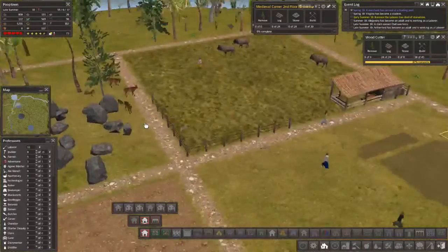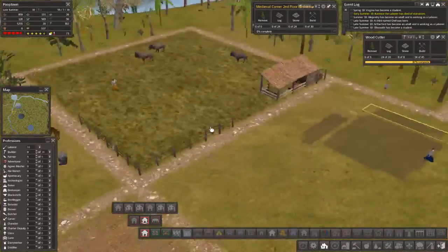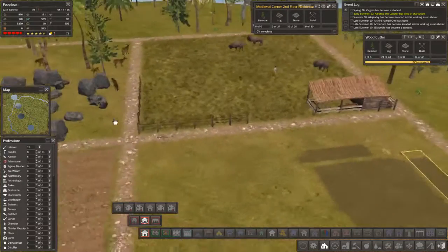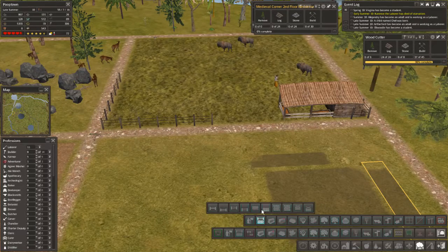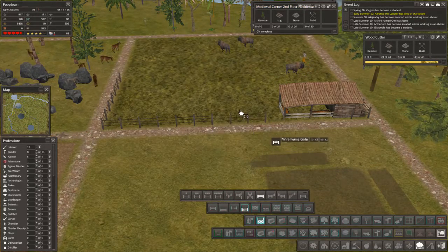Our ghost fences are coming in. Let's check them out here. We need a gate, just to make it look right. So we need a gate here and here. Now where was that guy? We're in Decorations, Ghost, Fences. We were at the Wire Edge Fences. That's right. Wire Fence Gate. There we go, right there.